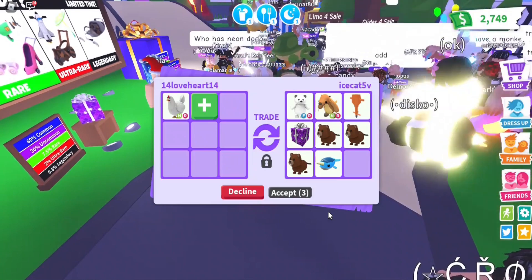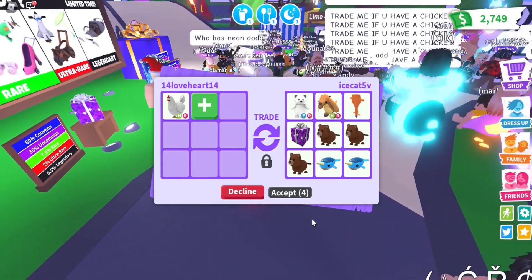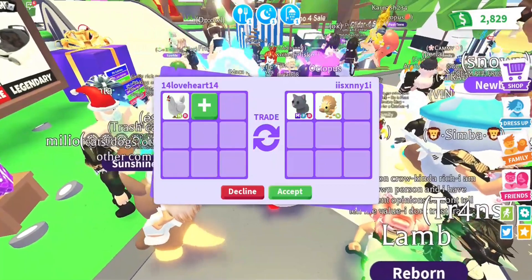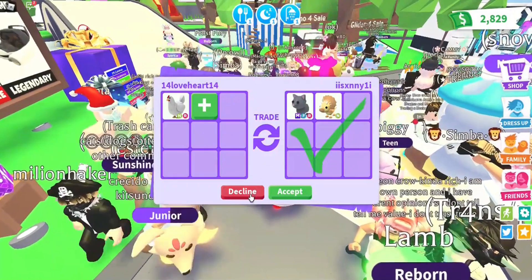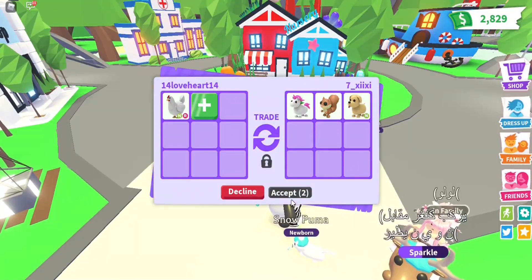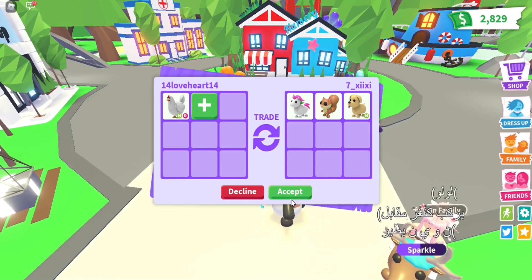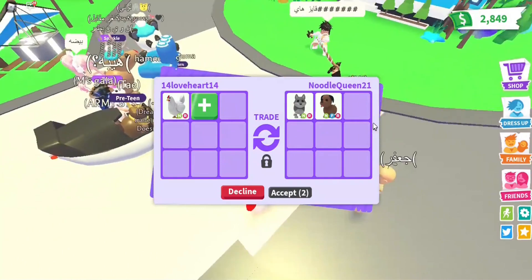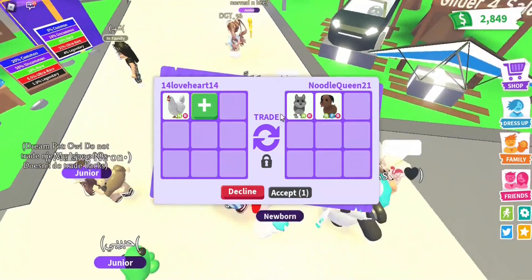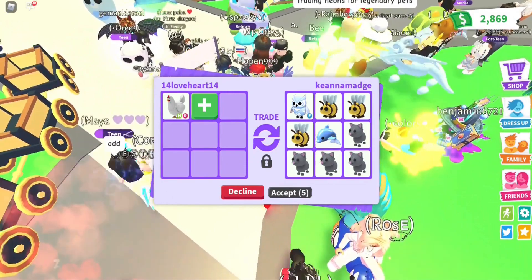Thank you! A right fly polar bear and a neon ride ground sloth with axe — thank you so much! A mega cat and a neon uncommon dinosaur — thank you so much but sorry, that's under! A neon dog, squirrel and a unicorn — I'm sorry, all of these pets are in the game and it's under! Two neon pets — a neon wolf and a neon chocolate lab — thank you so much but sorry! A fly snow owl with axe — I got better offers!